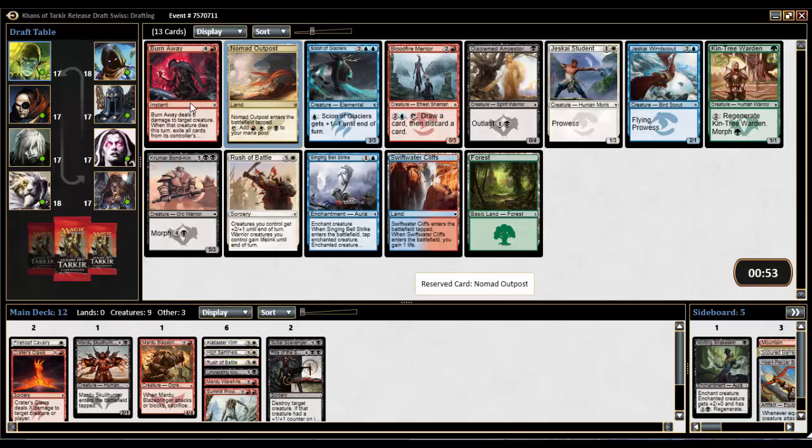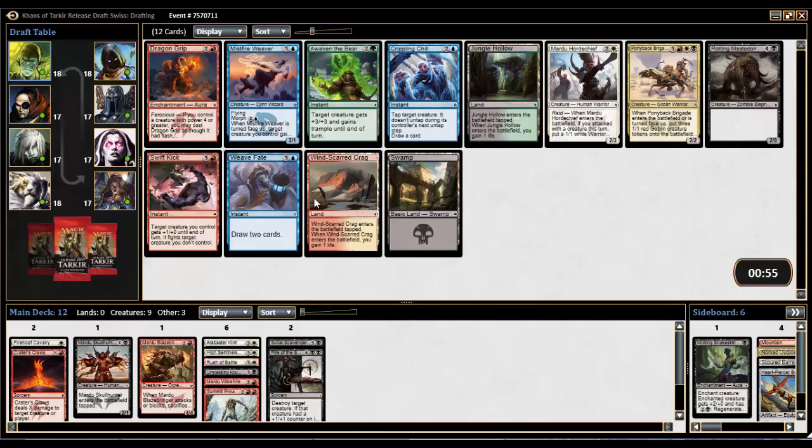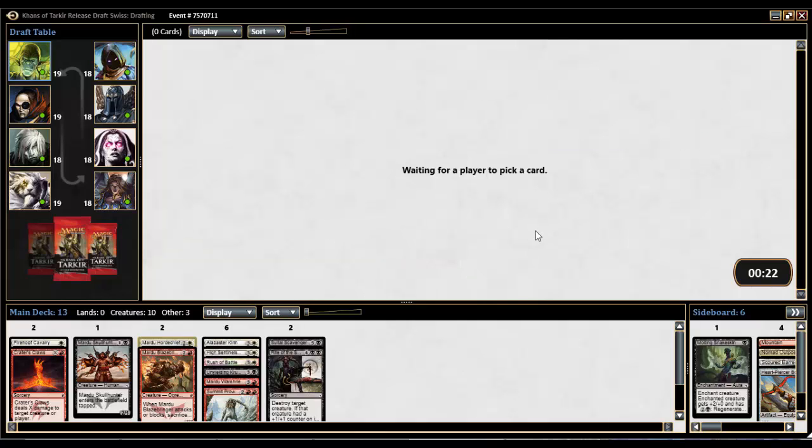We get a try-land here and would have to pass a Burn Away, but Crater's Claws is better — so we're taking the tri-land in our three colors. Next pack: another dual land available, but here we're going to take a Mardu Horde Chief. It's a warrior, goes with Rush of Battle, and it's also just a great creature — a two-three for three. If you've attacked, you get a one-one Warrior token. The Warrior creature type is very relevant in this format and in the Mardu deck.